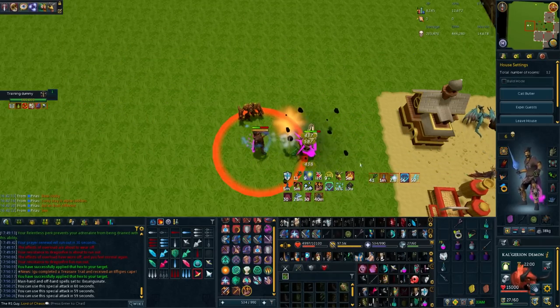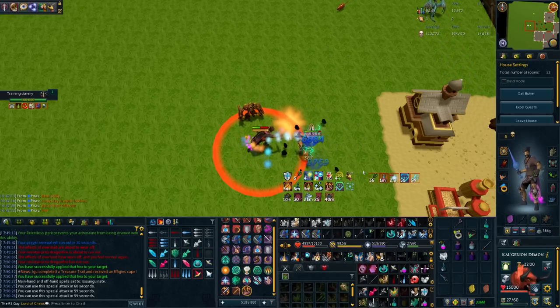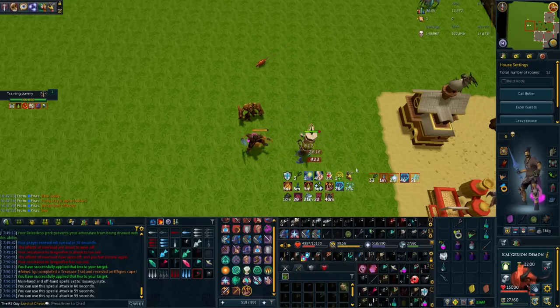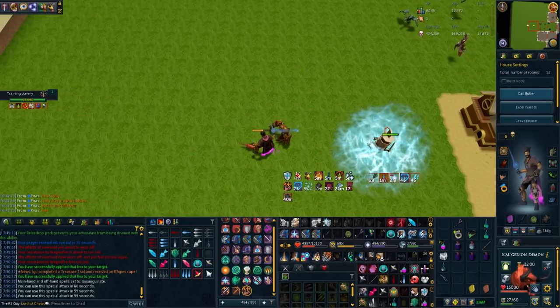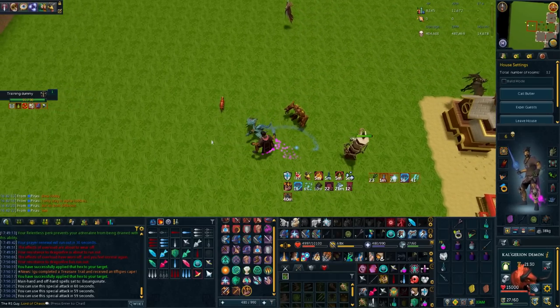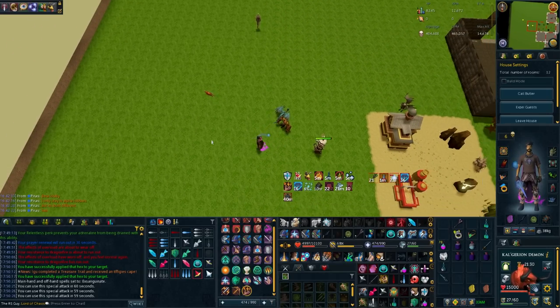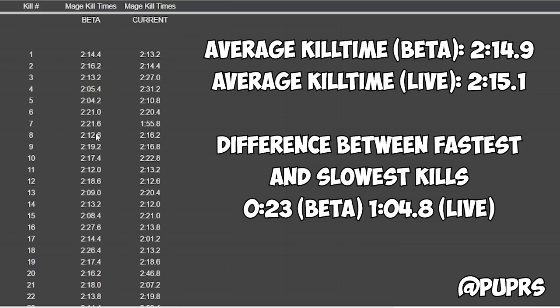By far the biggest finding was the significant increase in consistency after the changes. Almost every Sunshine was within a few percent of each other, whereas in the live game the discrepancy between the best and worst Sunshine rotation was absolutely massive. Relying on RNG to complete a phase or a DPS check feels terrible. This data was also supported by Pup, who did 30 Raksha kills on the beta and 30 in the live game. His kill times were almost identical across both, but significantly more consistent in the beta — the difference between his quickest and slowest kill in the beta was about 20 seconds, versus a full minute in the live game.